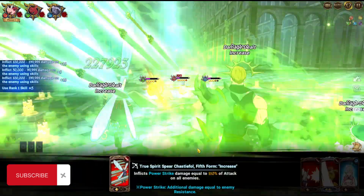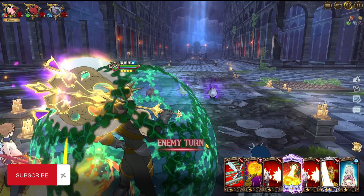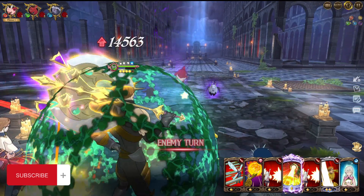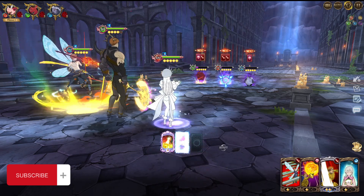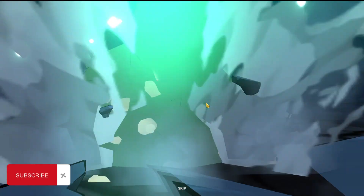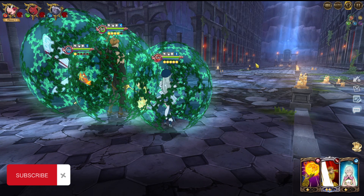I used Meliodas before but he died pretty easily, so if you try to use Meliodas here, good luck - he's going to die. The demon team isn't preferable here because Hawk deals a large amount of damage against demons. With King's ultimate, it's a heavy attack - the damage was more than 10 million, which is more than enough to defeat the enemies.